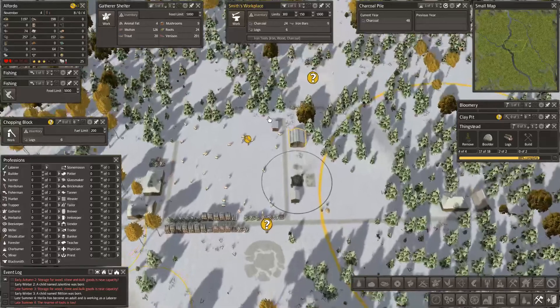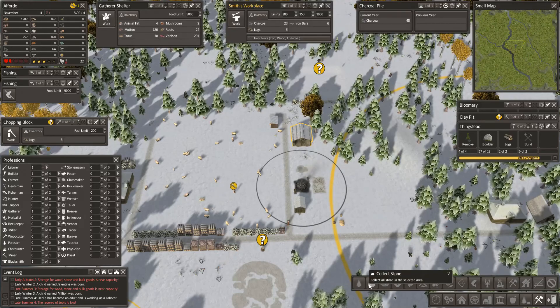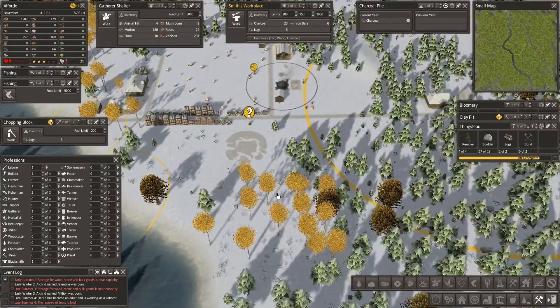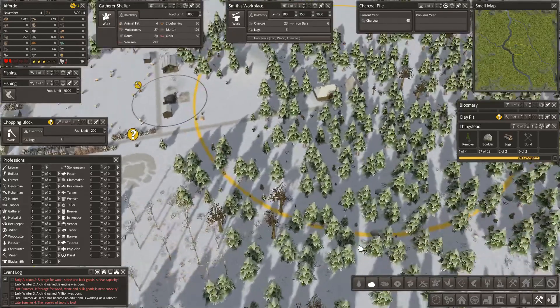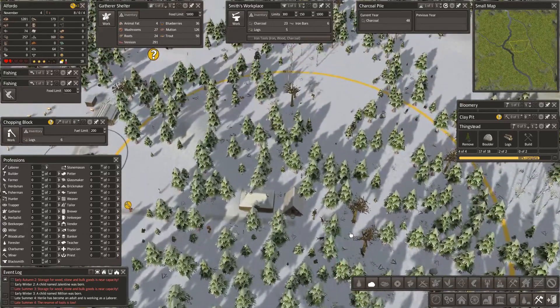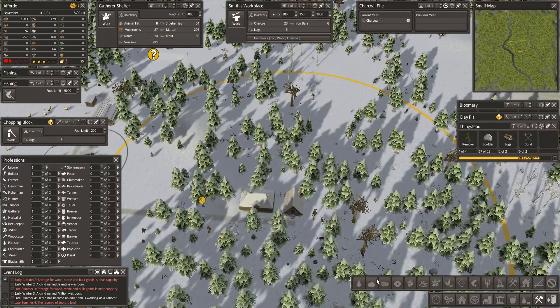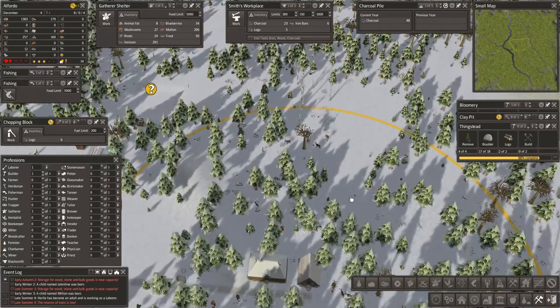That's looking a bit better. We've got a clay pit and one builder. One laborer - is there anything that needs building? Yes, the thingstead. We only have 17 of 18 boulders; I need another boulder and there's one right there. You're hiding next to the gatherers shelter. Let's collect that and that. The deer are moving off.